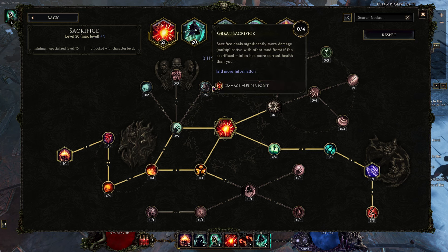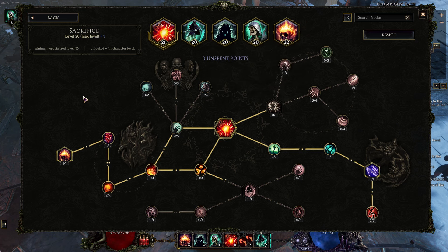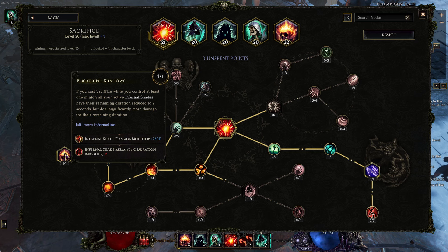The key node in Sacrifice is right here: if you cast Sacrifice with at least one minion, all of your Infernal Shades go down to a two-second duration but do more damage. This is an increased damage — it's not multiplied, but it's basically giving you 250% increased damage to your Infernal Shade for free.